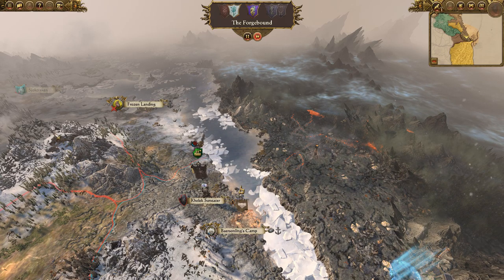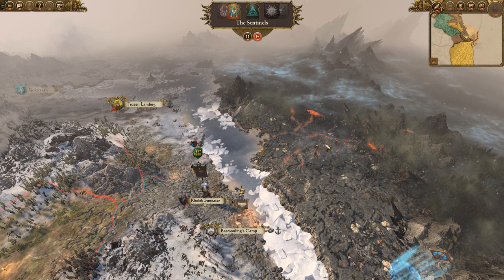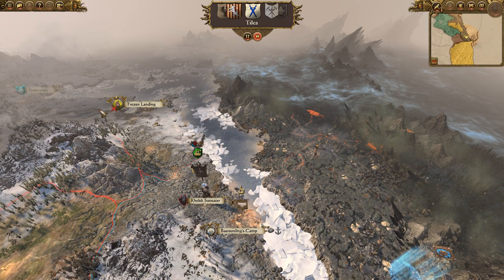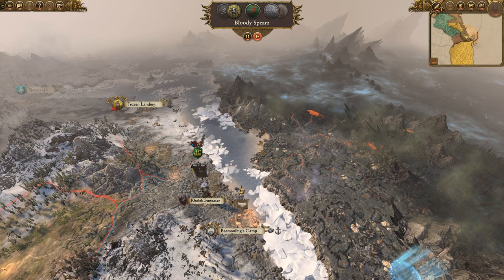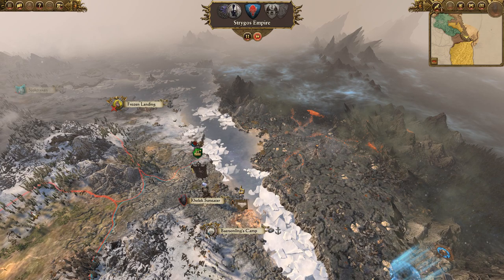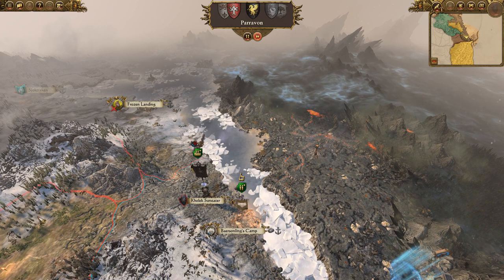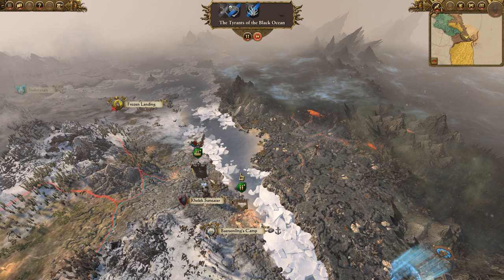Okay, so — normally when I play chaos, I go right through here. Actually, I go up and I take out Krakadrak, because I don't like the doors being behind me, and it gives me some levels. And then I go and I start fighting Kislev and I go down. This time, I'm going to go north, because I never opened up Sigvald. I never get that. So we're going to get that.